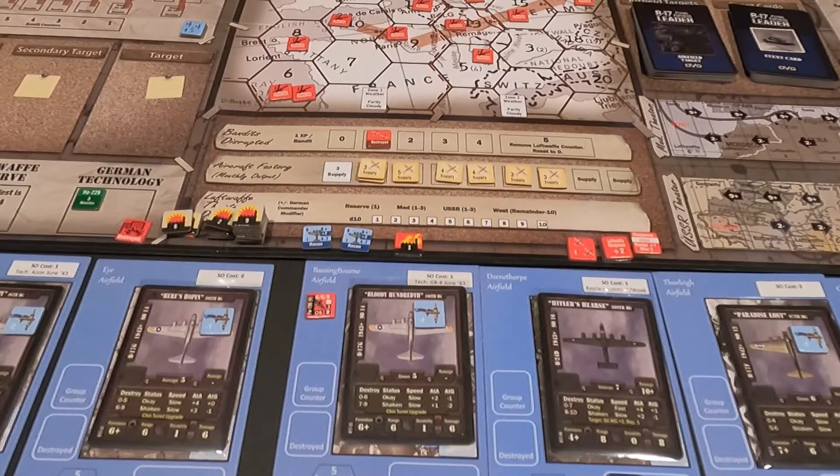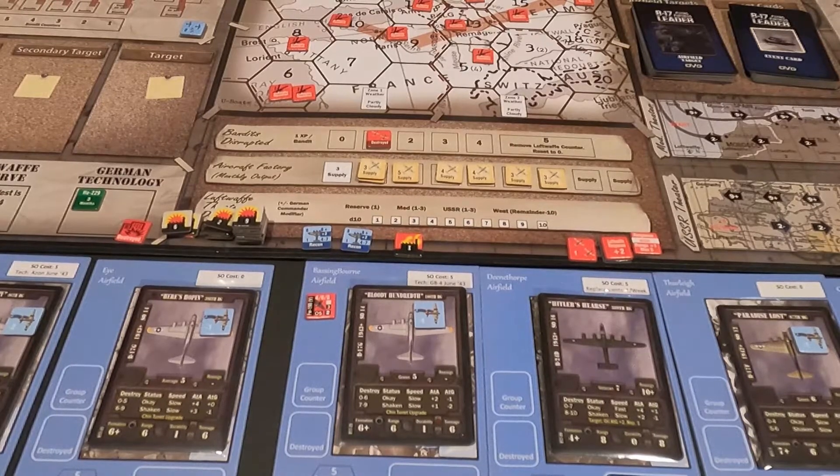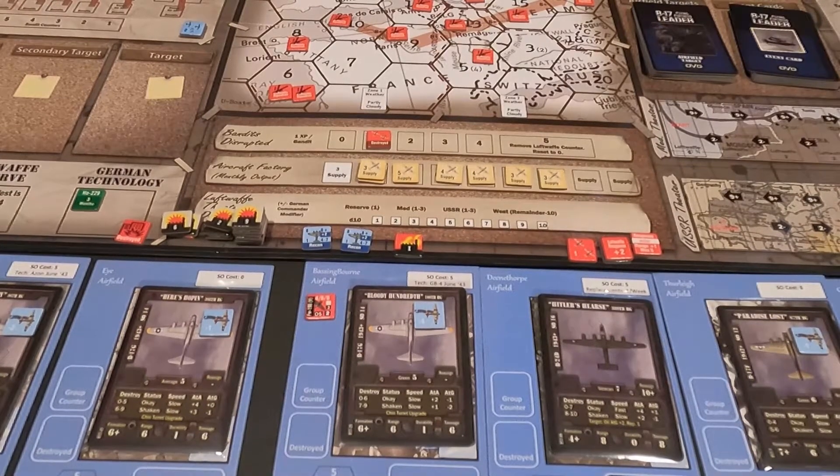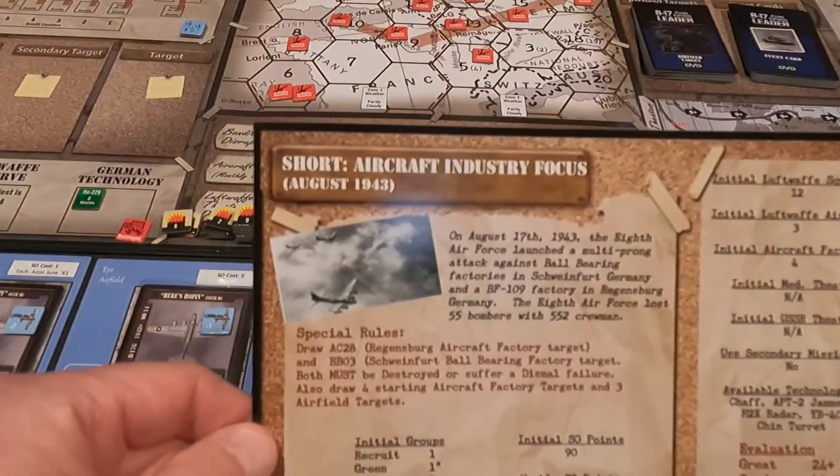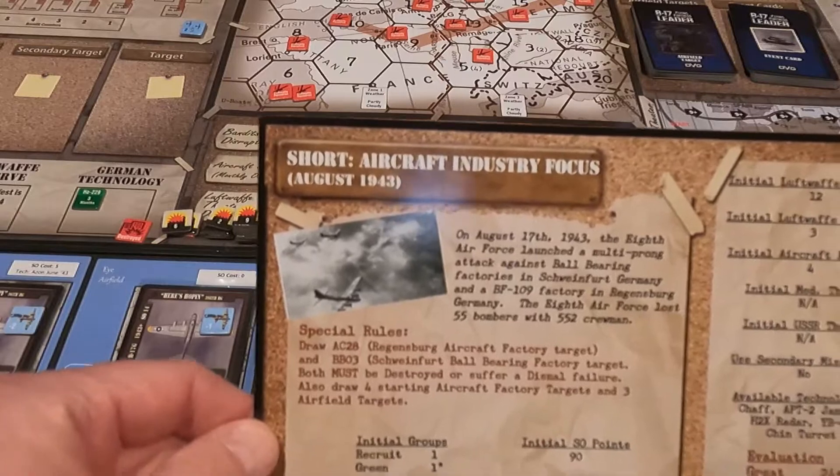Hey everybody, this is Dave. Welcome to the Game Cave. We're starting week two of B-17 Flying Fortress Leader, World War II Strategic Bombing Solitaire Game by Dan Verson Games, Second Edition, Expansion Pack Number One. Just to remind everybody, we're doing the short aircraft industry focus, August of '43.